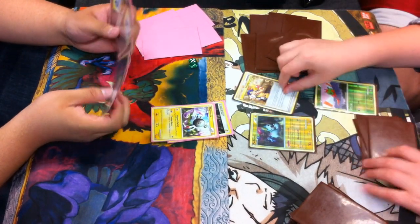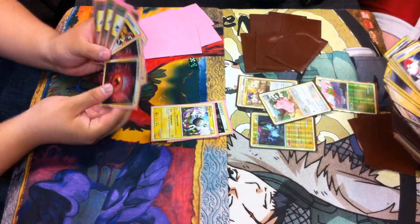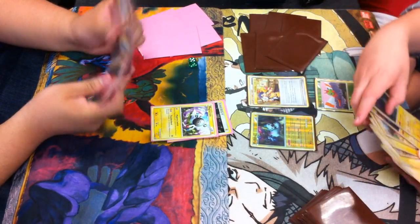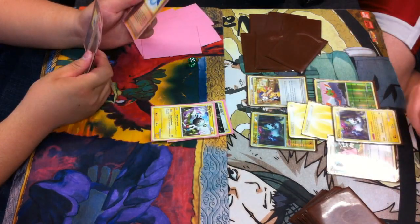Ian goes, he drops down the Anima, he's a Collector, he searches for 3 basics. He gets a Clayflip and 2 Pachirisu, and Pachirisu lets it attach 2 energies when it comes into play to Pachirisu, and it has an attack that does 50 damage for 2 energy.